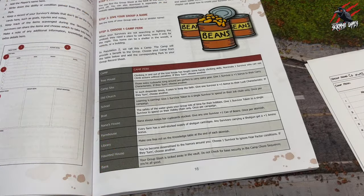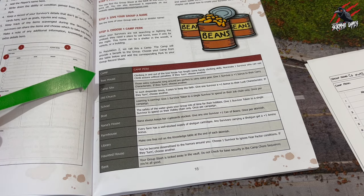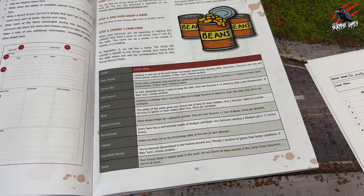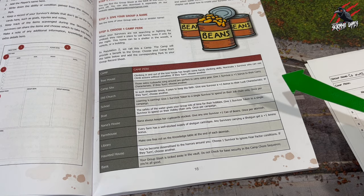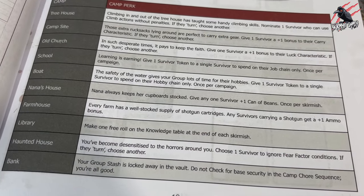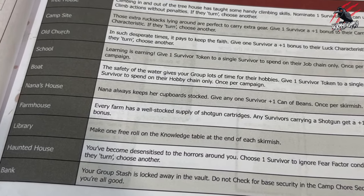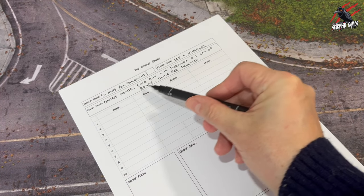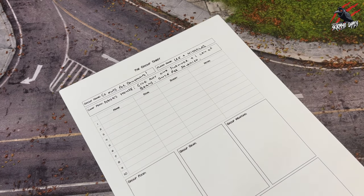Then we've got to choose our camp perk, and the benefit depends on the type of camp. We're going to choose our favourite which is Nana's house, and write down the camp perk associated with it. In the case of Nana's house, she's always going to keep her cupboard stocked so you can give any one survivor one can of beans once per skirmish.